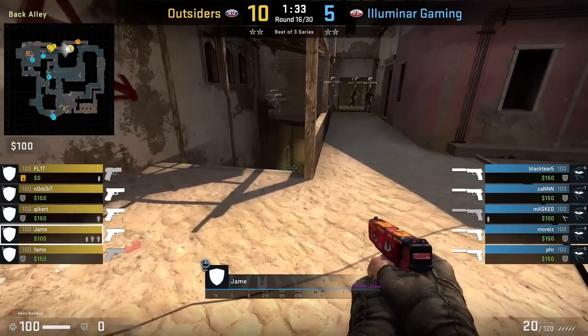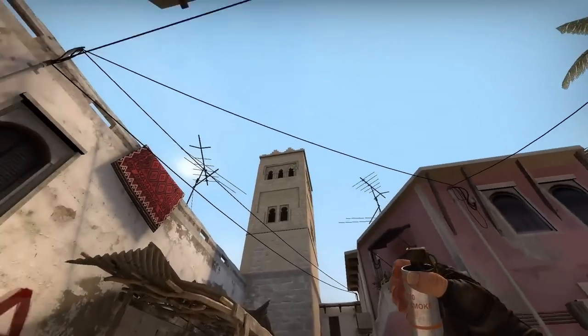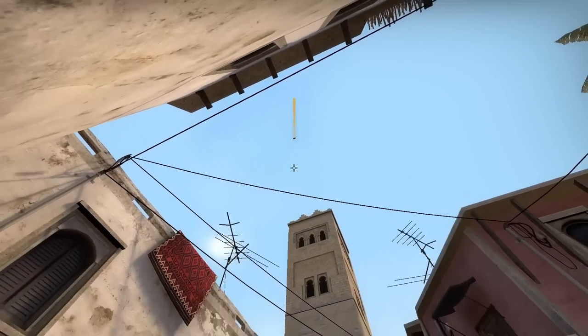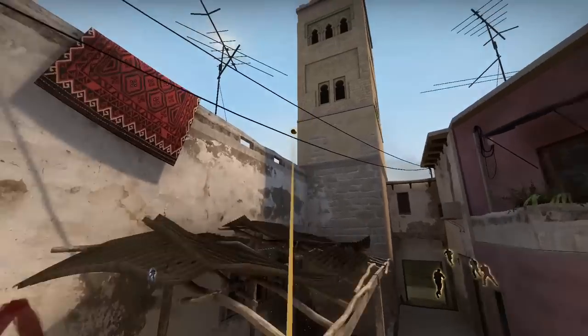Outsiders pop a BNT pistol with James throwing short and market window smoke. First he makes sure no one's pushing underpass, then stands on the back wall on this line. For the short smoke, he uses the pin of his smoke and aims under this antenna, then jump throw. For the market window smoke, aims here, jump throw. Afterwards he flashes his teammates out.